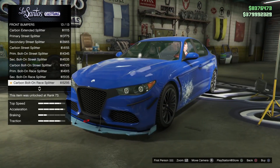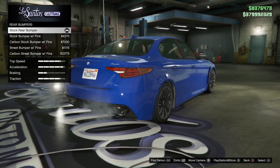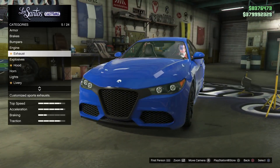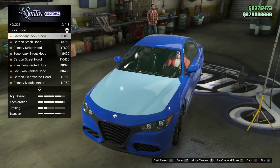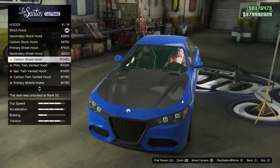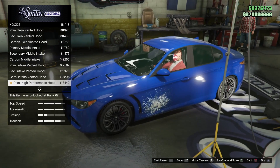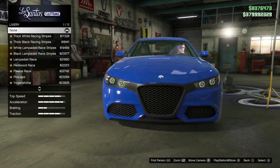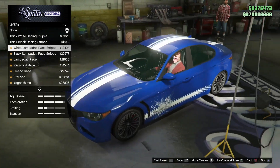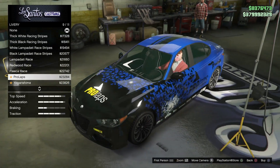With the customization there's a tremendous amount on this vehicle. For front bumpers there are 13 different styles to choose from. With rear bumpers you have several styles as well. For exhaust you have five different options. The hoods have 18 different options — basically the secondary, primary, and carbon versions of the different styles, but still a lot of customizable options.